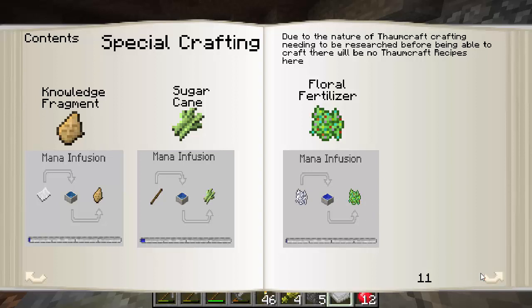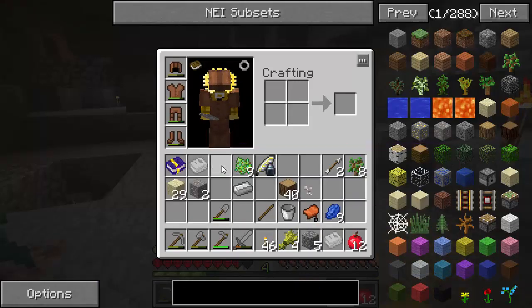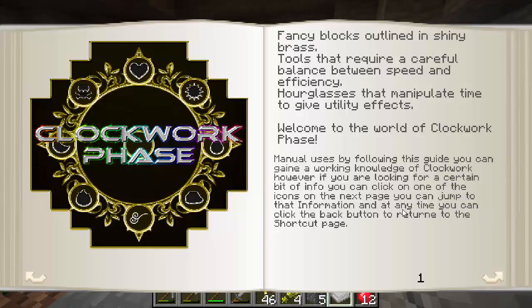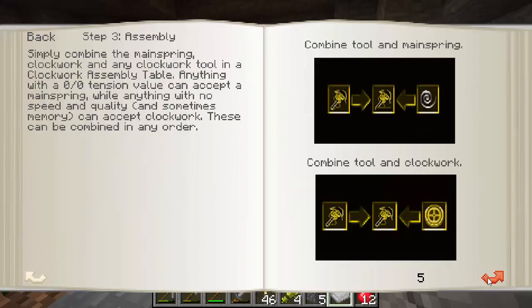There is some stuff with Botania to get Knowledge Fragments, Reeds, or more Floral Fertilizer. The recipes haven't changed. So it's a work in progress, but he's got a lot of it already going - and he's got to, because Jam Pack 2 doesn't run very long. The other mod in this game is Clockwork Phase. I think it's in the Infinity mod pack. I haven't played with it, but it's kind of like Steampunk and time travel, so it could be cool.